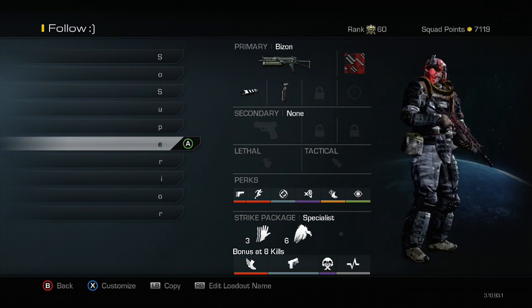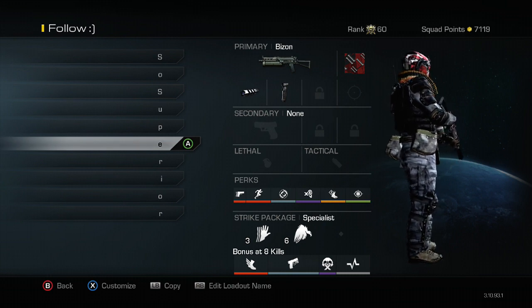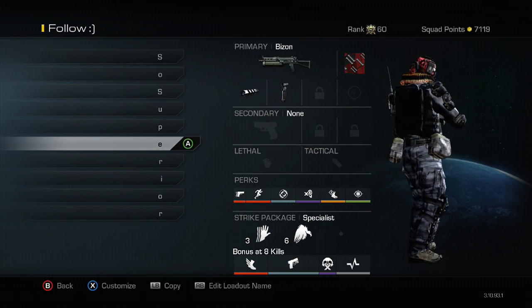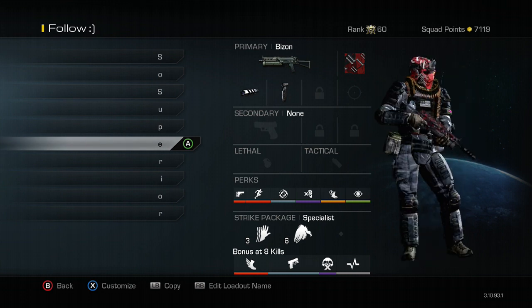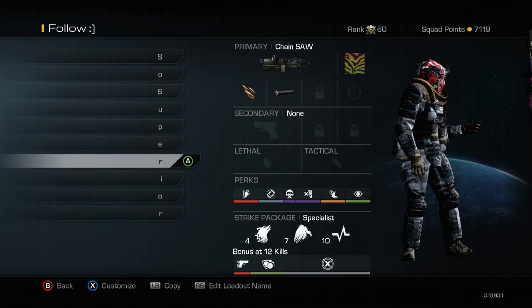This is my Bison class — this is like my YMCA sweat class. Whenever I'm playing against some people and I just want to win the game, this is what I'll use. The Bison is a really good gun, it's better than the MTAR in my opinion, but with the new patch coming out in the next few days that might change. Definitely try this class if you just want to play the objective, cap out, and get the game over with.